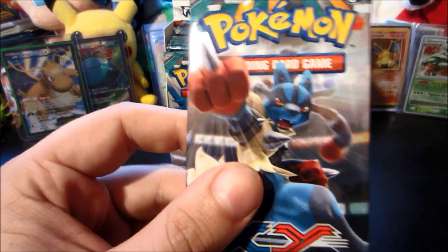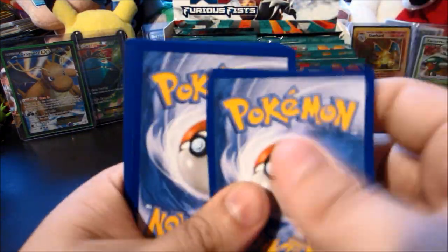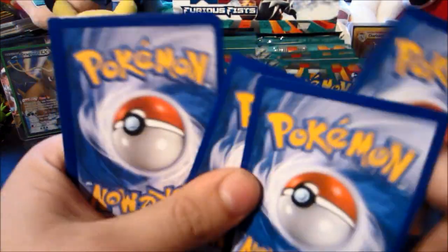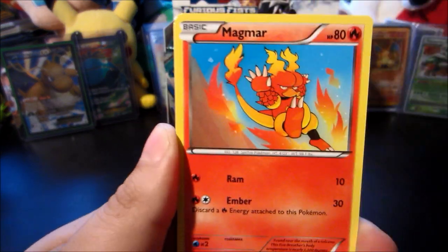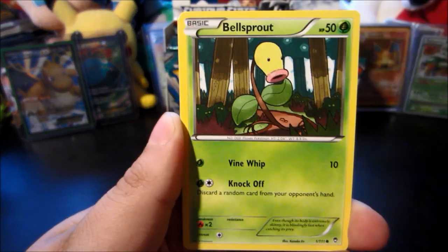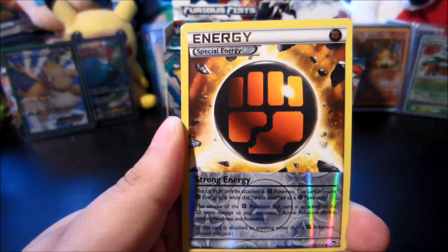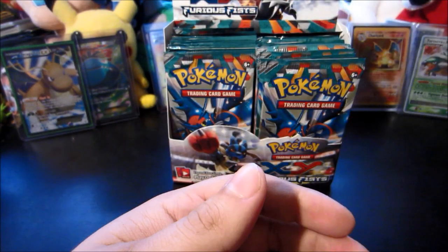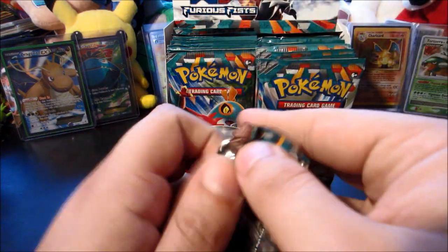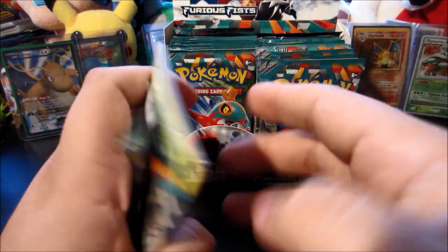Next up we have a Mega Lucario pack. If you guys haven't heard the news, Team Sinno is coming back — better and stronger than ever. We have a whole new cast with some returning older members like Slayer of MCA and TCG all those fun people. Strong Energy reverse — very nice — and the rare is a Glaceon. That was a great pull. Team Sinno is coming back with a bunch of brand new fresh content.